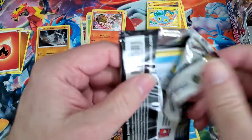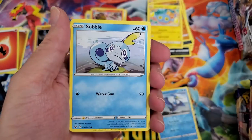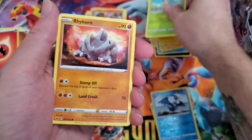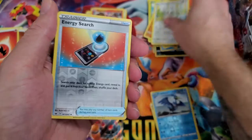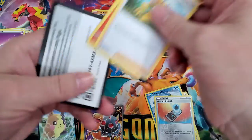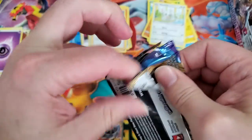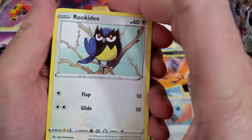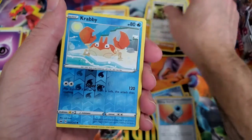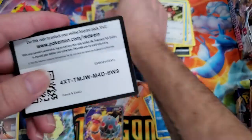So this will be my last Sword and Shield base set opening for a little bit, only because we are getting in Rebel Clash over the weekend. With the new set I have a bunch of pre-order stuff — energy switch and a Marnie. We'll see how that goes. Of course these packs will show up in specialty sets for many years to come, so I'm not overly concerned. I have quite a bit of the set already — now it's just getting some of those rarer cards.